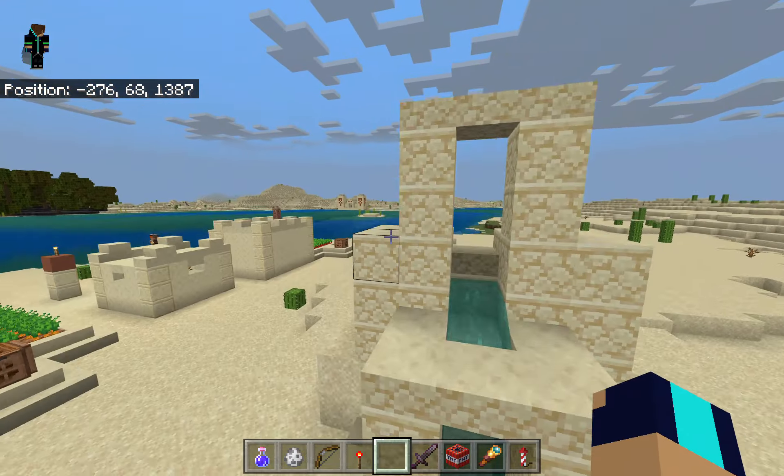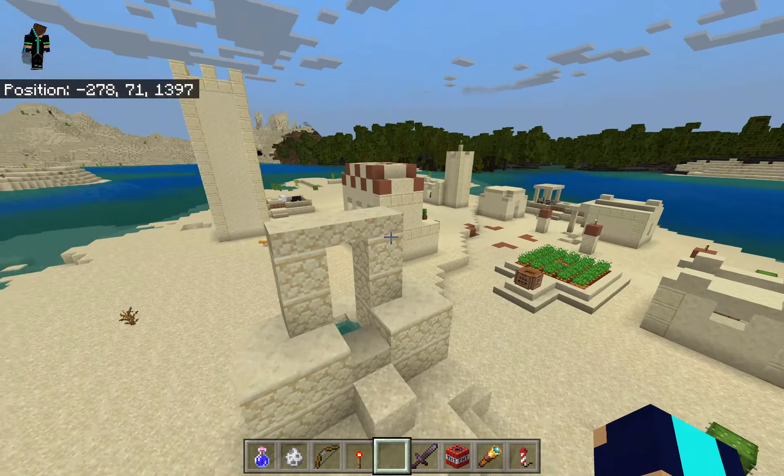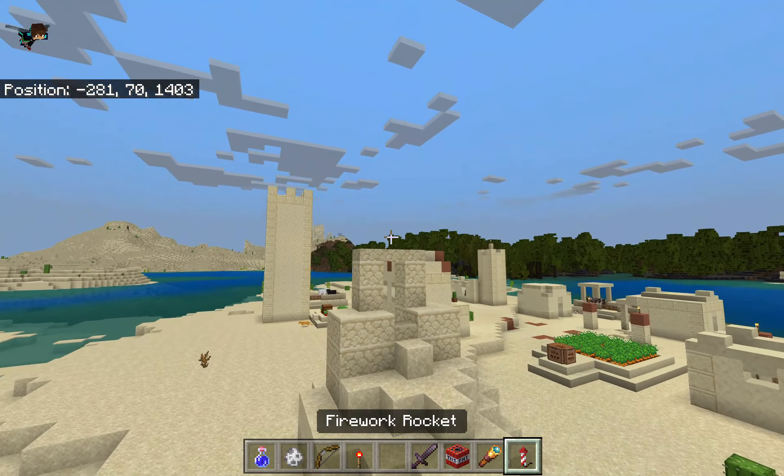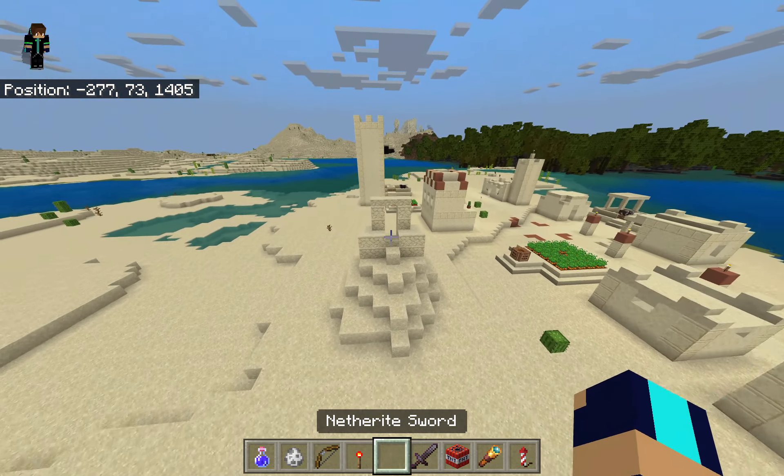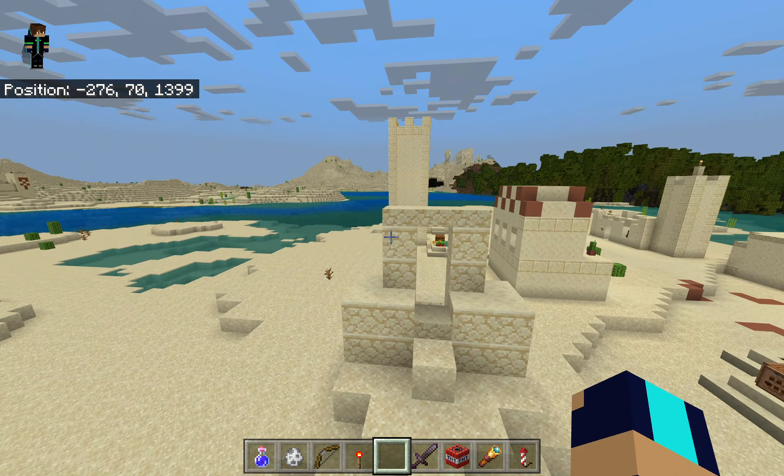This is probably the craziest thing I've ever found while exploring a Minecraft world in creative mode. If you look, there was a well here and then like some sort of big patch of sand, and then another well tried to spawn right on top of this one.